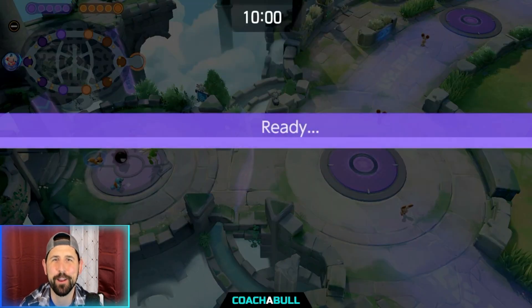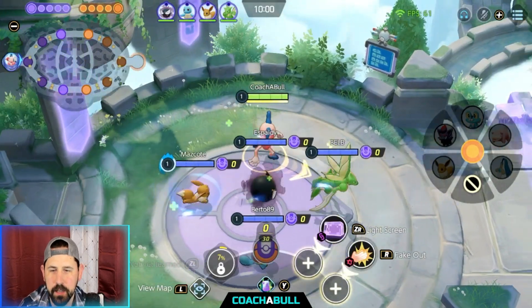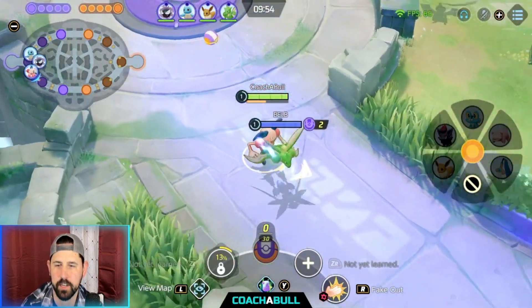Welcome back to the most anticipated match of today. We have Mr. Mime's Power Swap build. Congratulations Scyther, you're first out the gate. Eevee, I'm sorry you are last. Better luck next time.